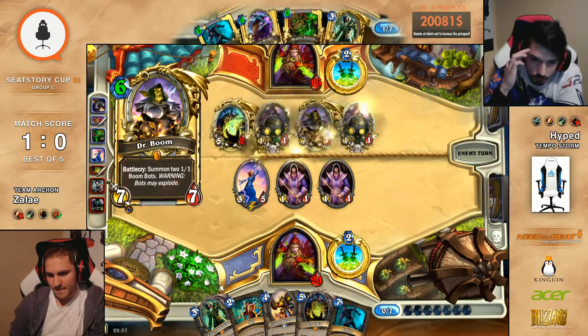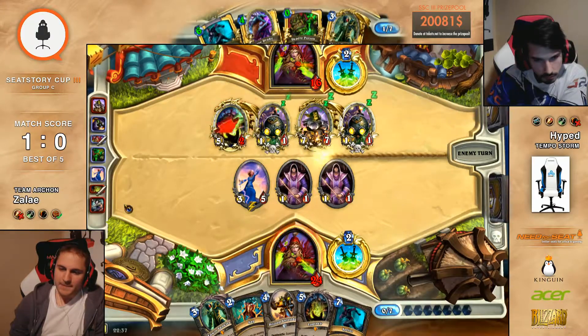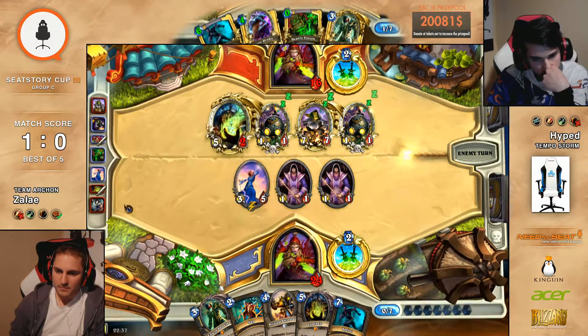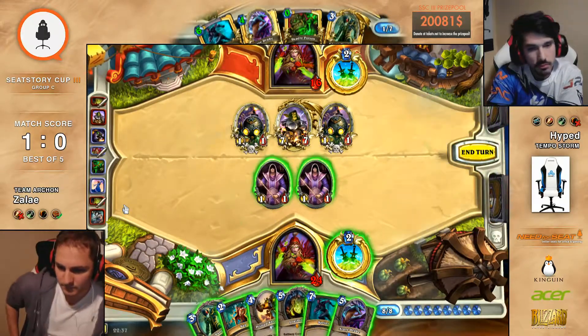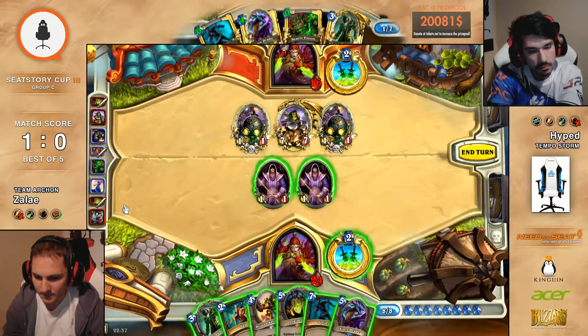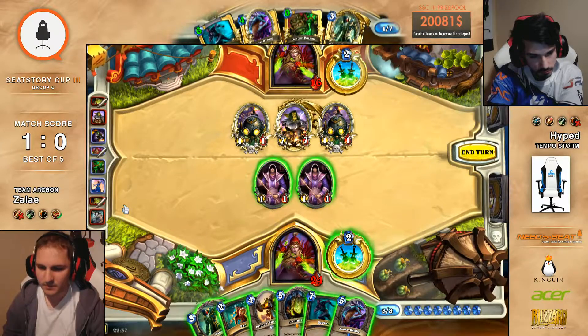Phantom Knives would be okay. But I think just Dr. Boom is just too strong. I will clear the Violet Teacher here, I think. On turn three — yeah, but otherwise they are getting more 1-1s and the bombs are getting more useless. Azure Drake — that's pretty good. Dr. Boom. Yeah, right. His hand is kind of clunky, so getting another card draw is pretty good.